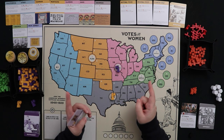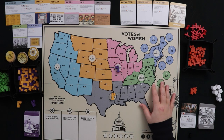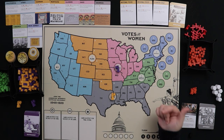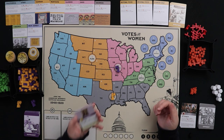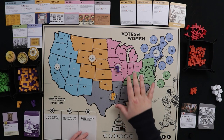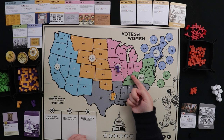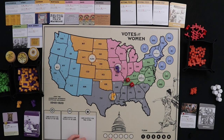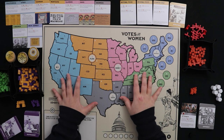The fourth action is lobbying — remember, we're lobbying Congress for support to pass the amendment. When you take a lobbying action, you discard a card and roll 2d6, one for each campaigner in play. On every six you roll, you add one support to Congress. It's better to get support through card events, but if you must lobby, that's what you do. Those are the four ways to use cards in the operations phase.